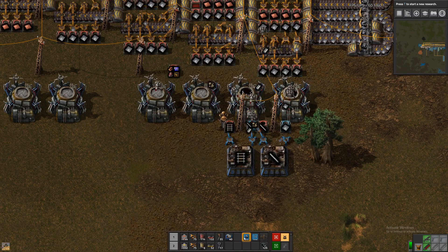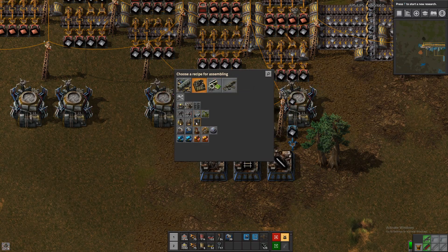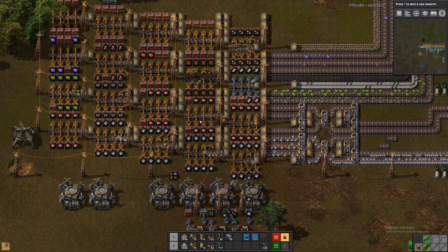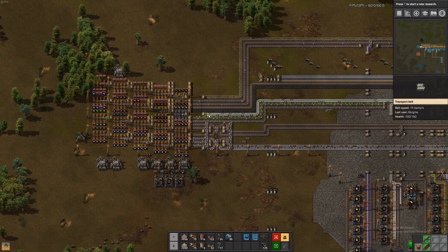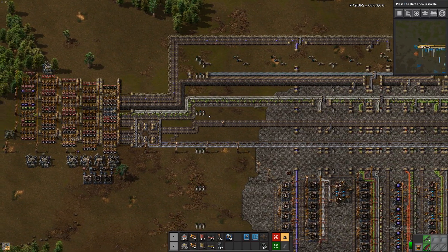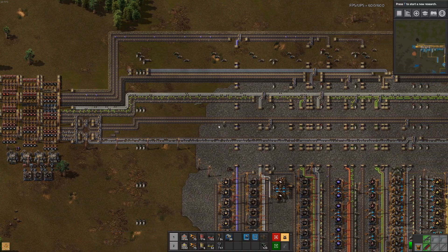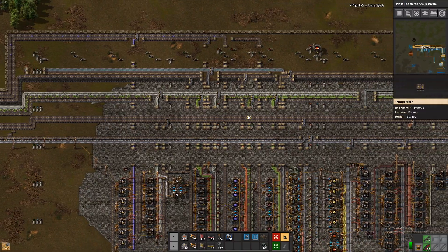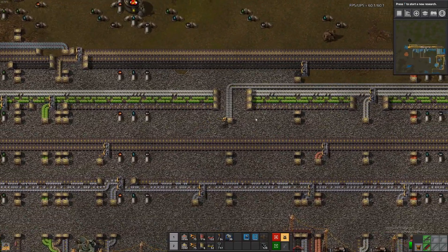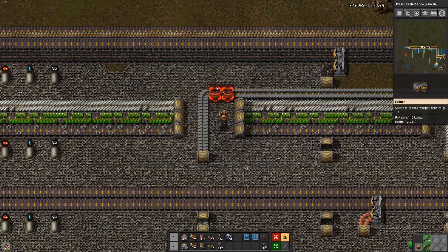And then we need electric furnaces, which require brick. Did we get brick in here at some point? Did I really not get brick here? Where's my brick line — is it just empty? That's the red circuits over there. Where's my brick? I didn't extend it the full way — that's great. That means we'll have to do something... moving around of the resources up there.